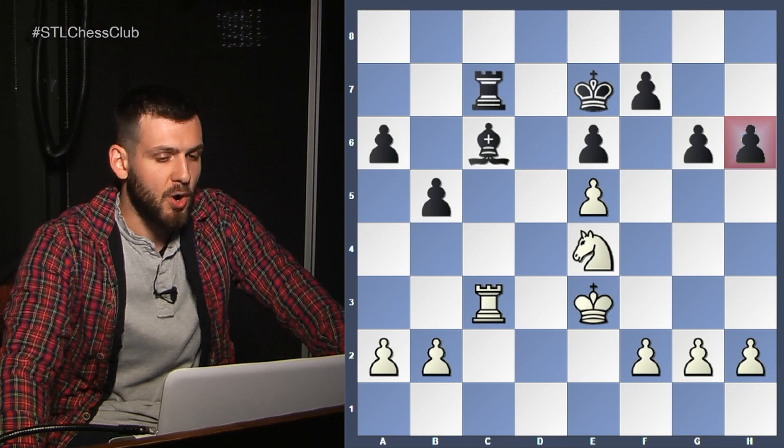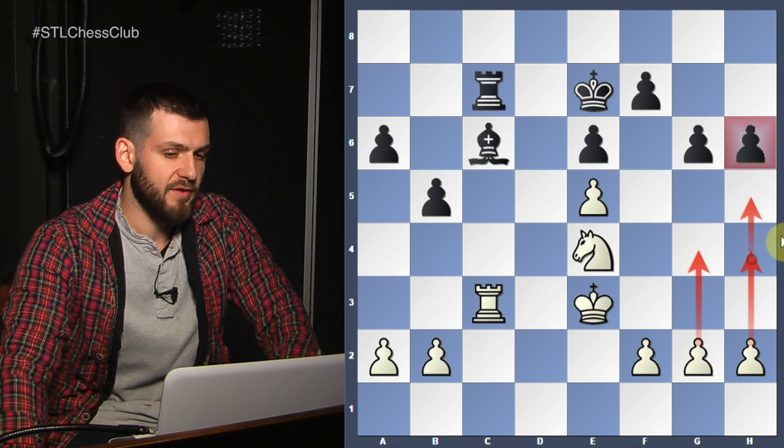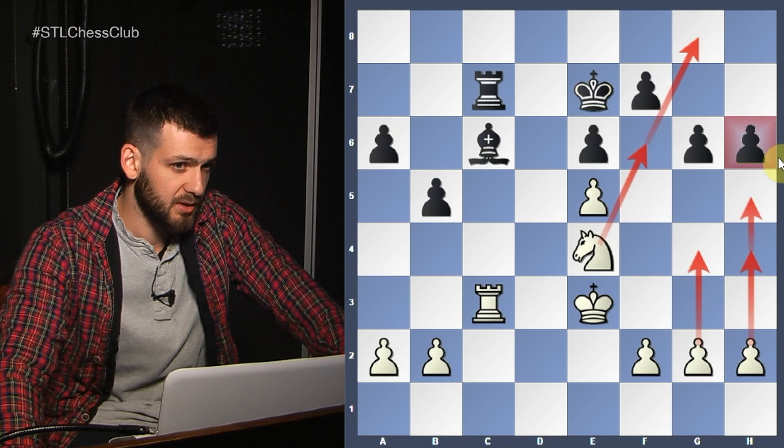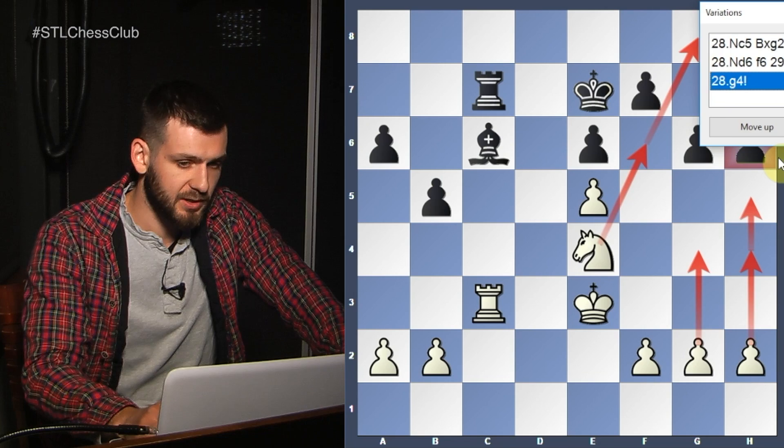Another idea behind g4: what do we do with weaknesses, with pawn weaknesses? We fix them. So g4, h4, h5 could potentially become very unpleasant for Black. After the exchange, Knight f6, Knight g8 is a big threat, and the pawn on h6 is immobile. Again, we're not in a hurry — really not in a hurry. So g4 was played by Jobava.